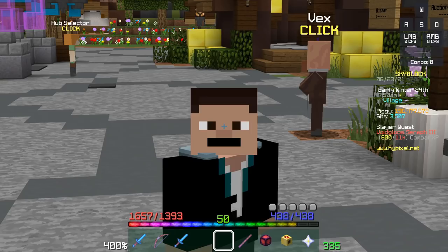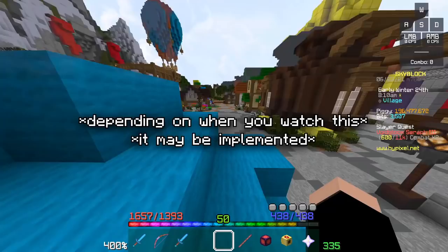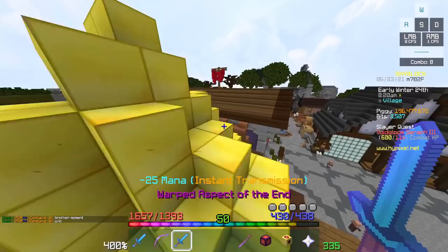Here's a general tip that should help you across the board: have an item value mod installed. In Forge it's NEU (Not Enough Updates), and if you're using Badline client the feature is coming soon. Basically it shows you the value of items — like the lowest BIN on the auction house. This can help prevent a lot of swapping scams, which I'll talk about later.